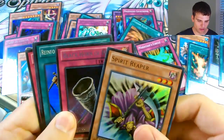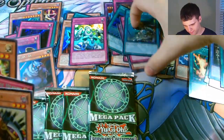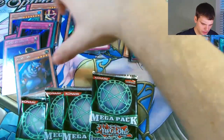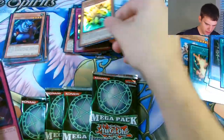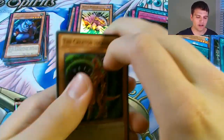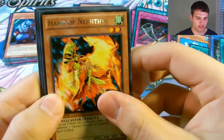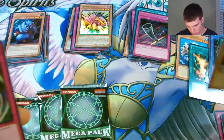And another Horn of the Army, Super Rare Reinforcements of the Army. Magical Hats. The Creator Incarnate, Contact with the Dark Master, Hand of the Nephthys, another Ultra Rare Gorz, and a Secret Rare Threatening Roar.